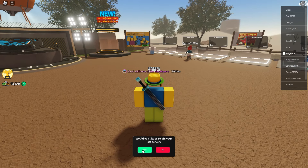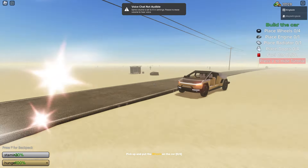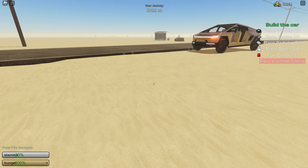So let's leave and rejoin the game and see if it spawns us back in the exact same spot. Let's rejoin the lobby, click yes down here at the bottom — and yes, we are. So we're exactly where we left. It looks like it remembers where you were and just teleports you back there.